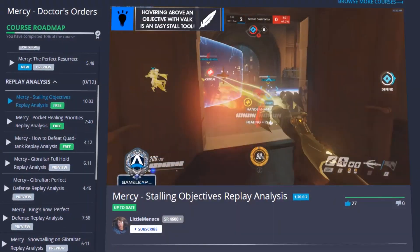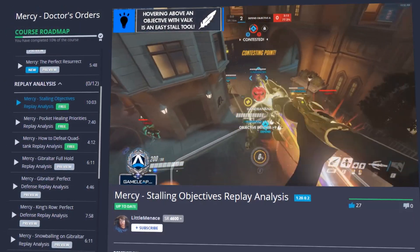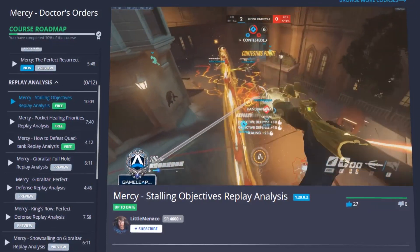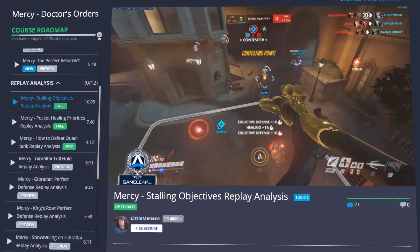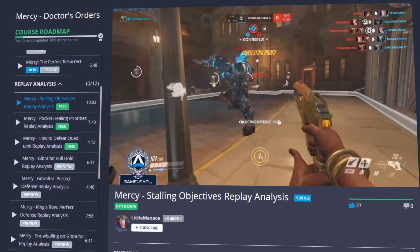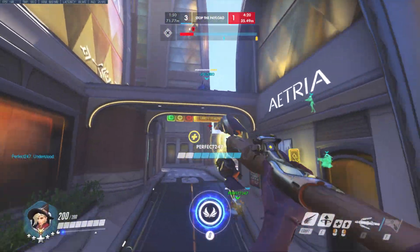As you can see, as soon as I get Valkyrie, I instantly pop it and I start contesting point. My goal, honestly, is to make the enemies look towards me, because if they turn around to shoot at me, then they're not shooting my teammates and I can get healing out to them. So right now I'm just going to try to stall as much as I can for time, but I'm going to die anyway.